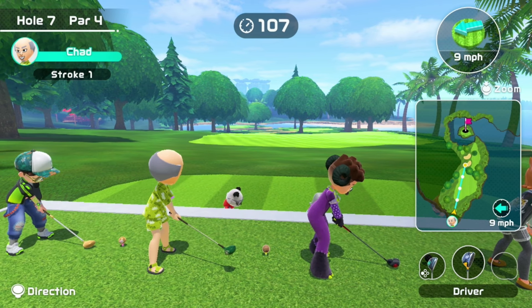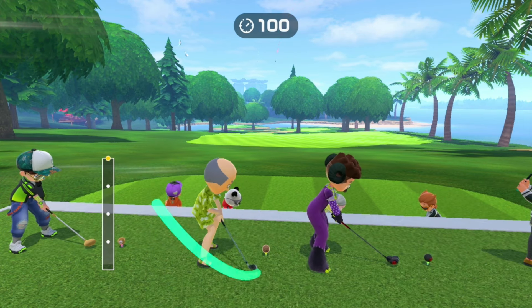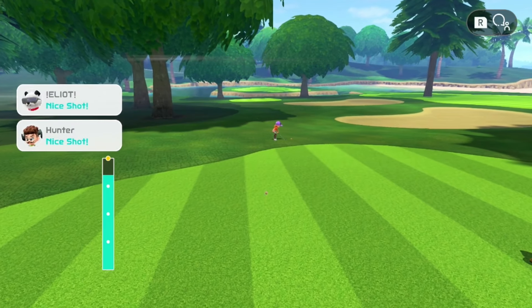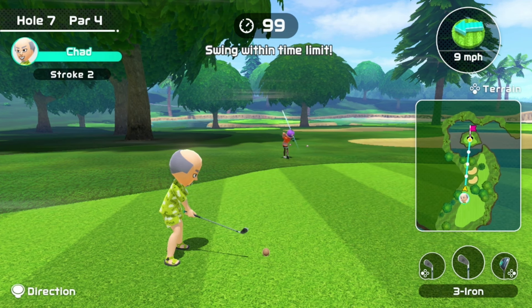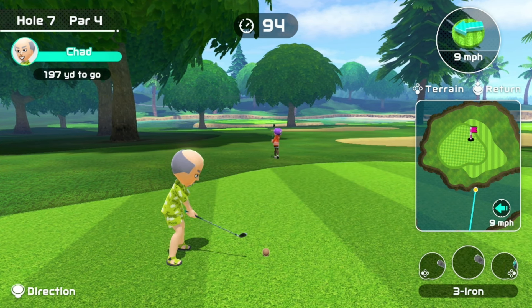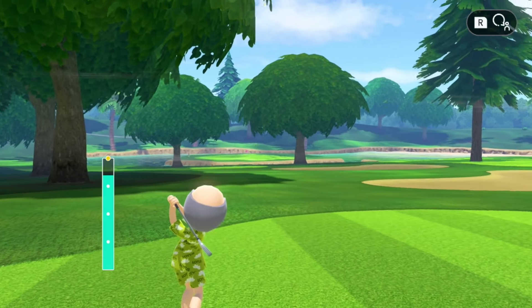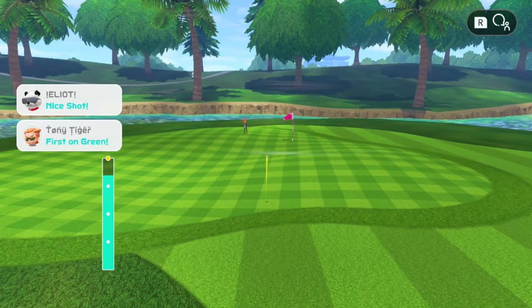We're on hole 7 here, starting hole, 9 mile an hour wind. Using the 3-iron here, get to the end of the fairway. I think I might be a little bit too far away to use the 5-iron, although I have to go 3 here. Full power 5 would be ideal, but you need really precise power off the tee. No need to risk going in the water when we can just go 3-iron. All good.